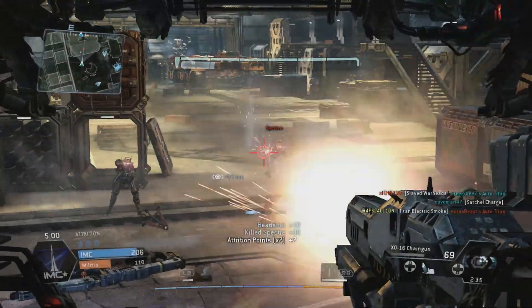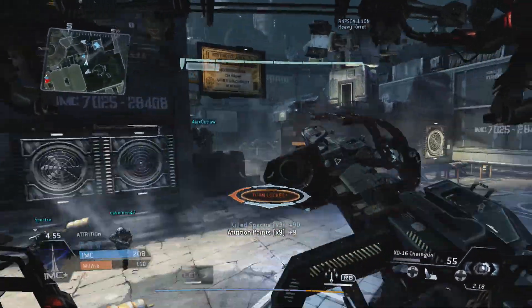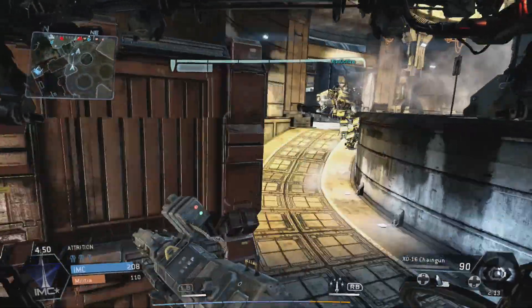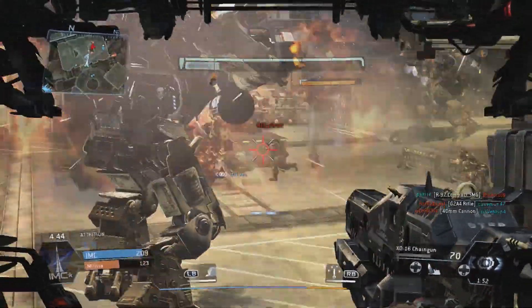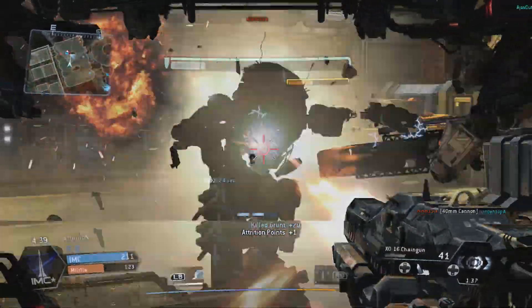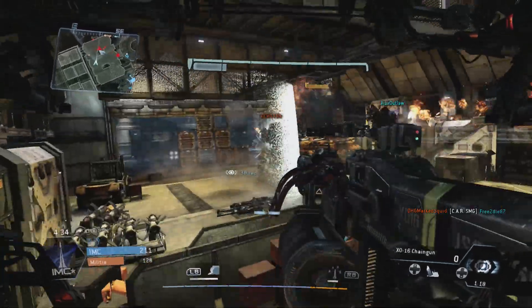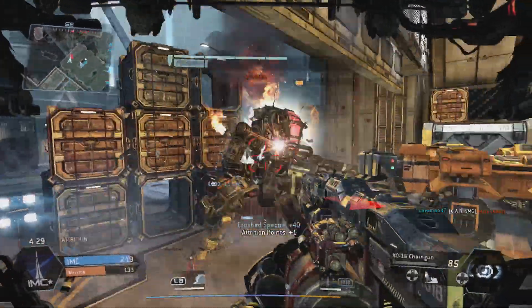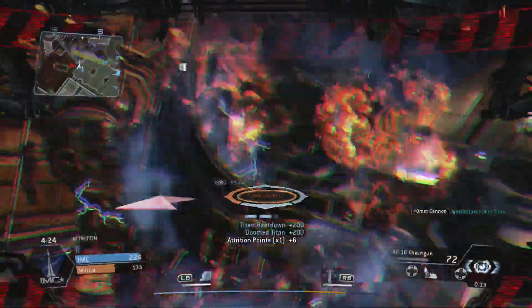The third and final map that's going to be incorporated into War Games is Air Base. I really like Air Base because it's got these nice open lanes for the Titans, but you also have plenty of parkour routes for your pilots. Not only is War Games going to be a parkour playground, as Respawn calls it, but it's also going to be very great for competitive LTS, or Last Titan Standing. Coming as a Halo player, I really enjoy the Titan gameplay, and to have a map that's going to feature both the great parkour elements of Titanfall and the Titan gameplay itself is something that I cannot help but get crazy hyped for.